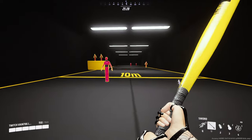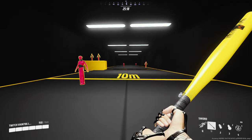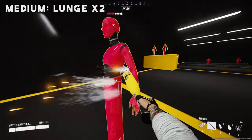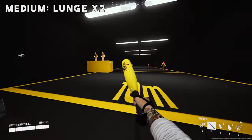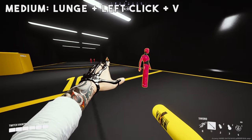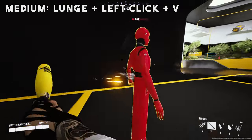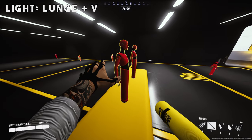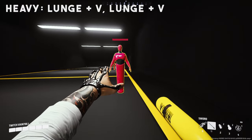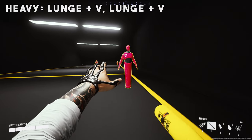I'll start by showing you the basic combos as a recap. The combo for medium is going to be a double lunge. Another combo for medium is lunge and then left click, quick melee. The combo for light is going to be a lunge with a quick melee. The combo for heavy is going to be lunge, quick melee, lunge, quick melee.